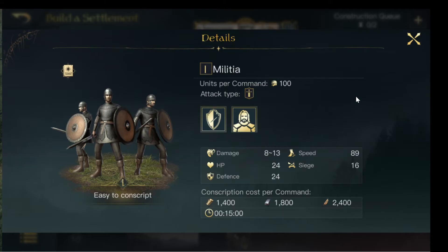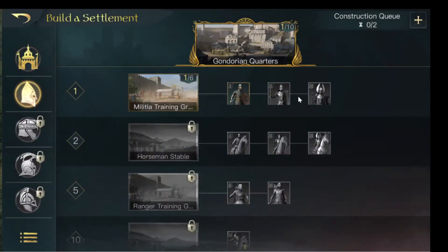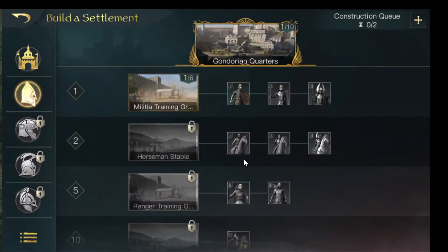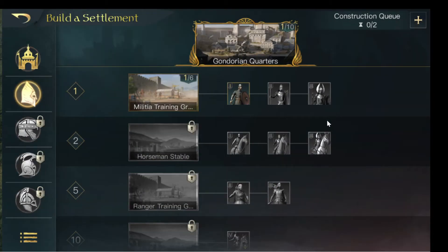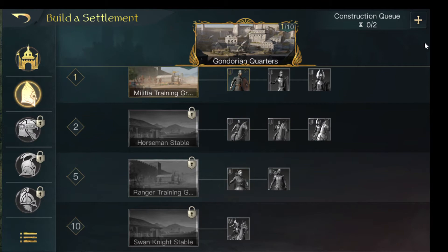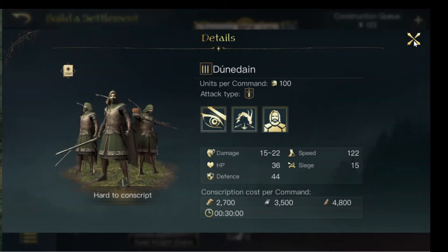So they start with the Militia, then they get the Spearman, and then the Guard of the Tower, and then they have Horseman, Knights, Cataphracts, and they have Rangers and Dunedains.